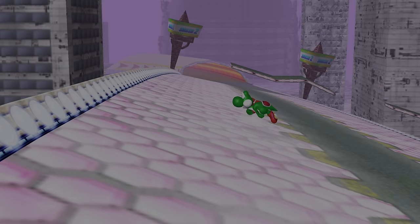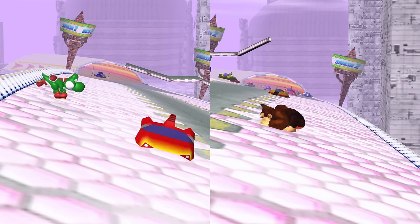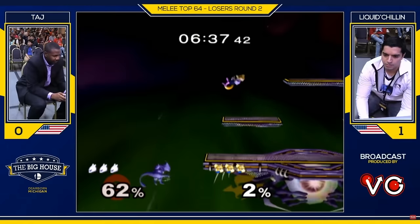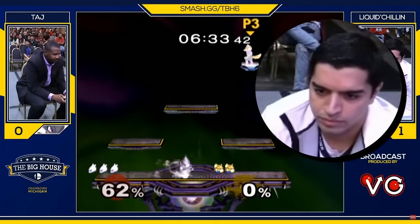It's funny how different game design decisions can compound upon each other to yield such an unexpected result. First, you decide to give some characters quirky double-jumps. Next, you decide what to do if they perform an attack before the quirky double-jump ends. And then, all of a sudden, you've given Mewtwo the best recovery in the game. And we haven't even gotten to Shadow Ball and all the ridiculous nonsense that allows for. At the end of the day, Mewtwo players are going to take advantage of whatever they can to squeeze a bit more life out of their stocks and their punishes.